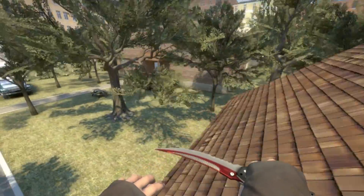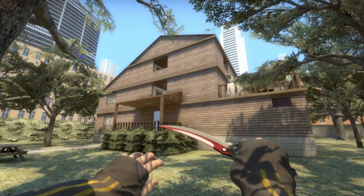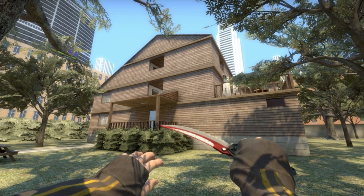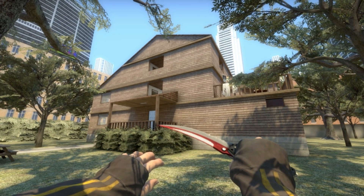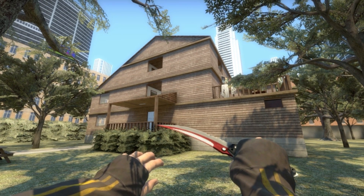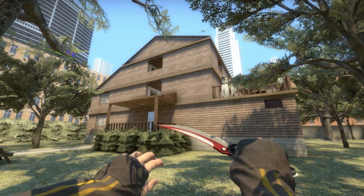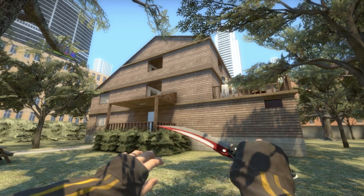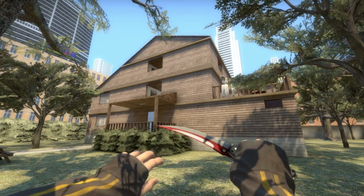That is basically this hide and seek map — Seeker's Abandoned House by Killman. Great map. A lot of houses at this point, but it's a good map, keep it coming. That's gonna do it for this video, guys. As always, thanks for watching, stay tuned for more hide and seek content, and peace.